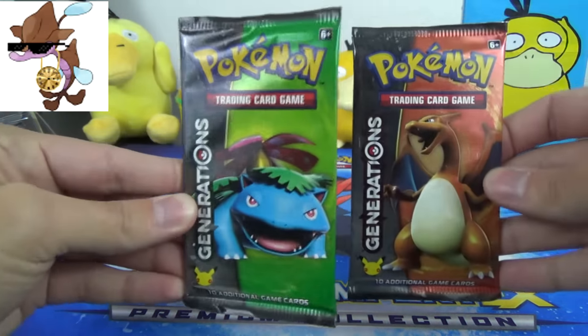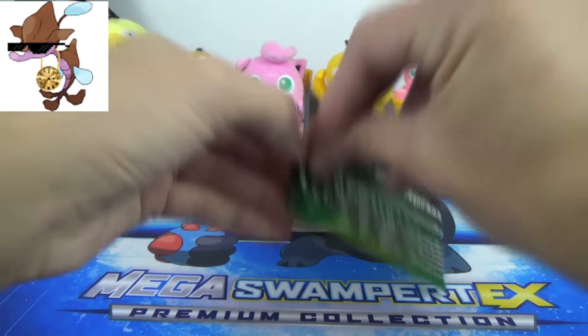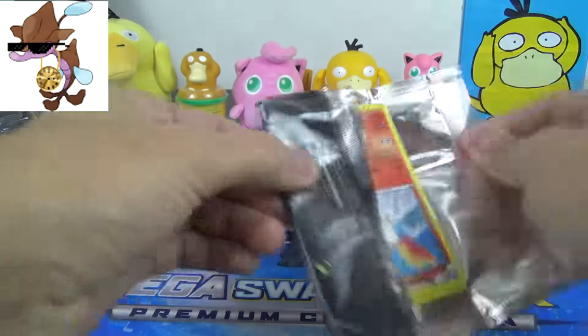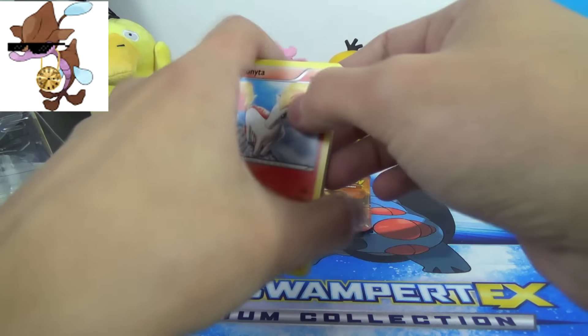So we've got two packs here of Generations, featuring Venusaur and Charizard pack arts. Let's see what kind of shiny goodness we can find in our packs here of Generations — hopefully we find something extra fantabulous.